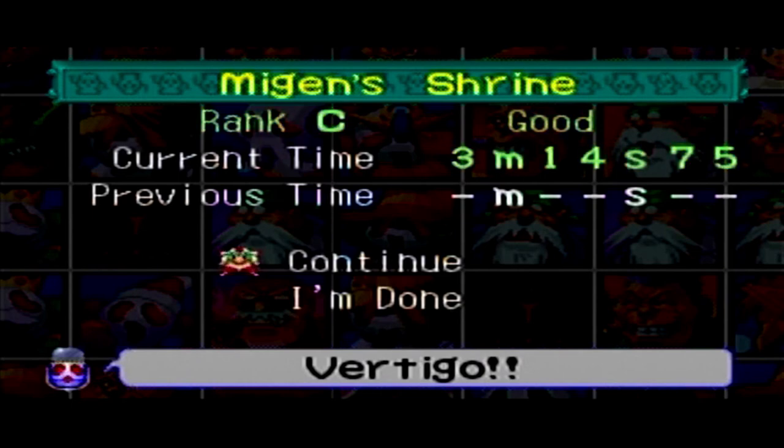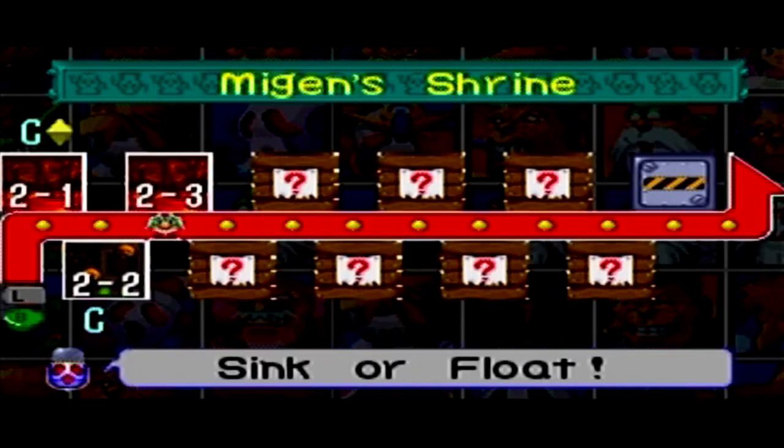Another C rank. Like I said, a lot of these levels are pretty quick — the fastest time is maybe a minute, maybe a minute and a half, two minutes. We're just gonna have to come back and hopefully get a better score. But for now it's time to see if we can sink or float.